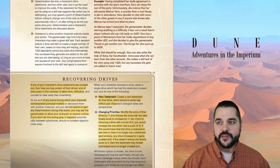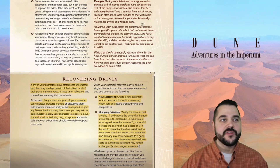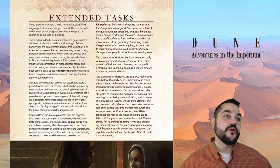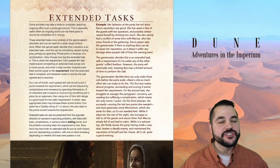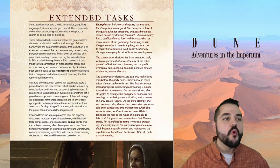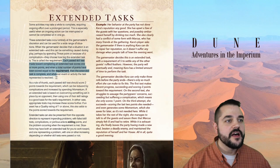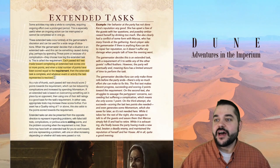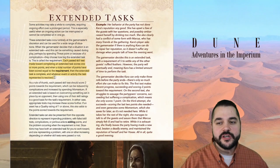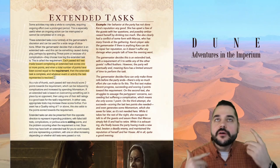The second biggest change on the list is the absence of challenge dice. We want to take a look at extended tasks and then at conflict — I think those are the two most associated with what we're used to seeing with challenge dice. This, my friends, is the totality of what we see about extended tasks — it's a simple half page. There's no talk of linear tasks, no talk of gated tasks. It's simply: each passed skill test counts as one or more points towards the completion, and when you meet the required number of successes, it's done, it's completed.